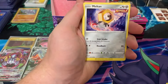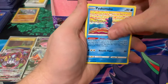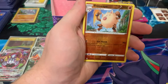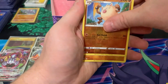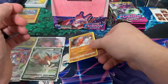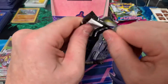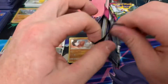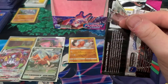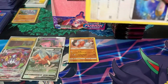Sandygast, Alolan Vulpix, Meltan, Toxel, Energy, Pyukumuku, Schoolgirl, Chill Charm, Crest, Primeape — and we're gonna land a Dodrex Hollow rare. So another hollow. We hit three hollows in the last video with Deoxys, Toxtricity, and there's another Dragapult I believe from the three hollows last time.